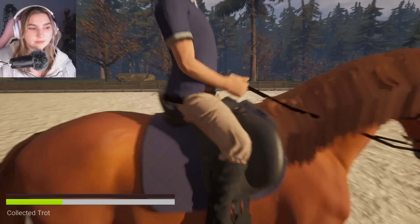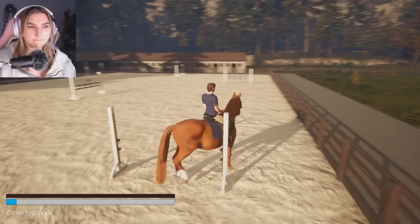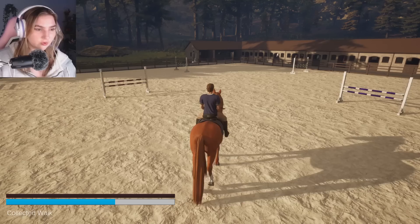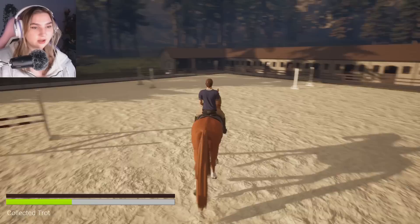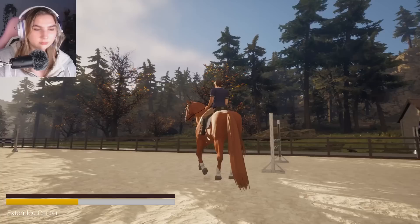We got the extended trot — very cool looking. Let's actually try some jumps, and we got an extended canter going now. It said the horses will jump automatically, so I'm just going to press spacebar. We got the piaffe off the lead! We got the passage! Change lead — look at how smooth the lead change is.